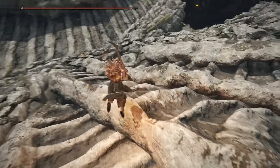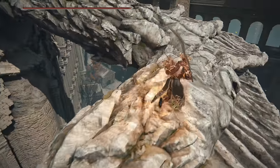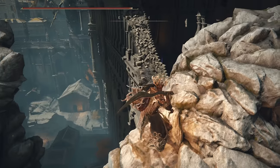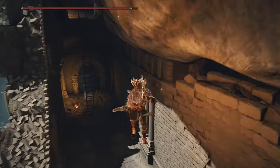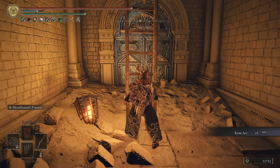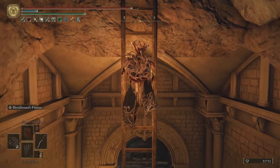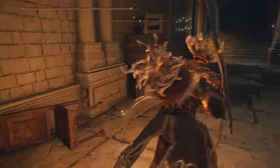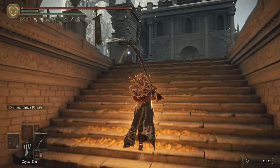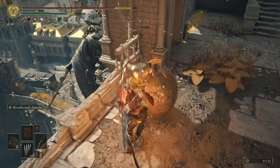Up we go — there's a lot of stuff down below. One shard at the top, there we go. Pick up the rune arc. There's going to be a knight up ahead with a gravel stone, and then a dude's going to try and ambush us, and right after that we've got a grace waiting.